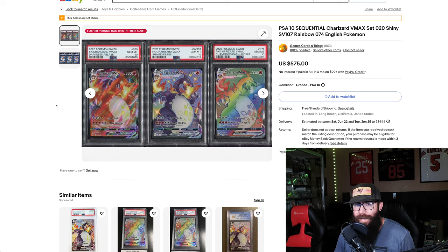Next up, this is a sold listing — $575 for the Champion's Path, Shining Fates, Darkness Ablaze, the same Zard. You got the different versions here, sequential, $575.